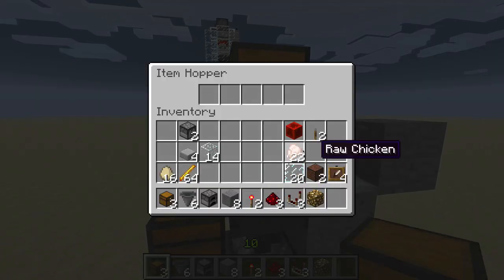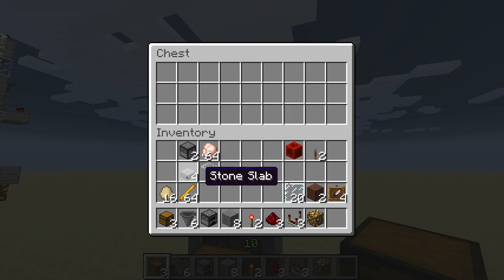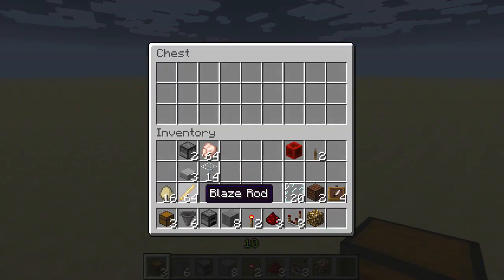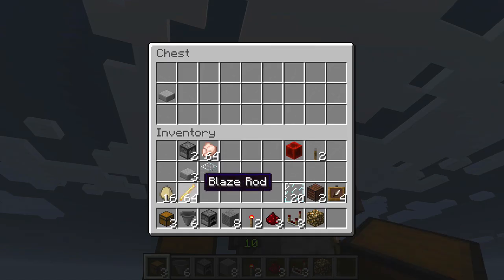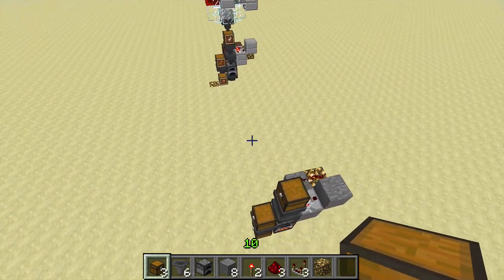Then above it we're going to put 22 chicken: four there and 18 there. Now we're in a situation where if we put anything up here that isn't raw chicken it'll stay in the chest, but if we put raw chicken in there it will pull it down right into the furnace. We need to put our fuel of choice in our fuel chest and that will funnel down into our oven. Now when we put raw chicken in the chest it will get pulled down into the oven, fry up automatically, and when it's done get deposited in that chest there. So there's our cooker.